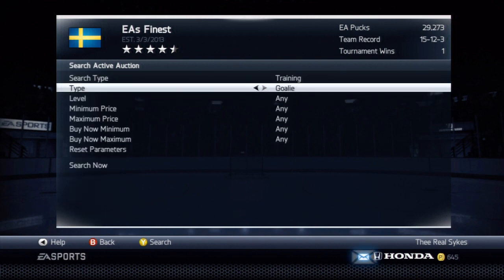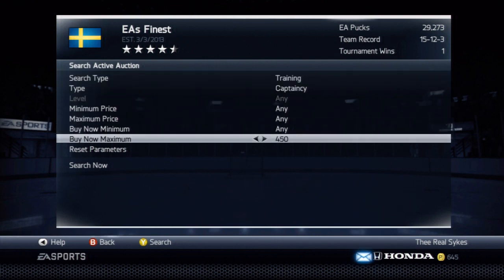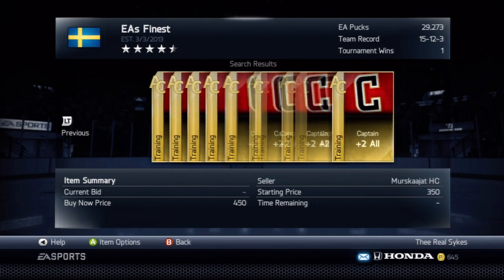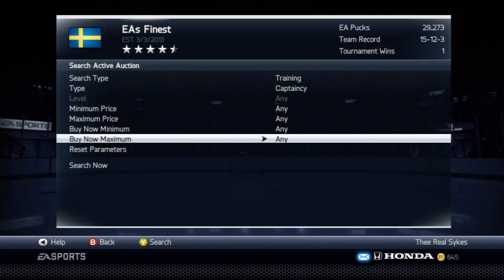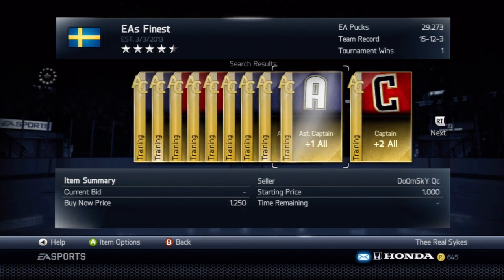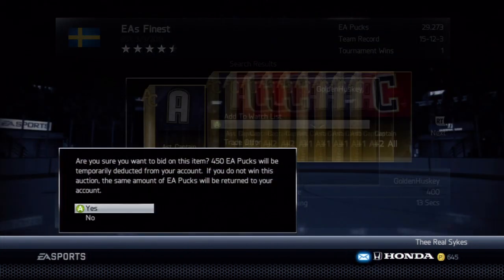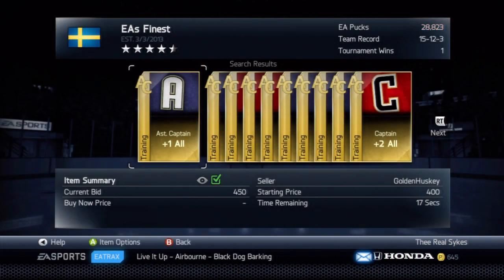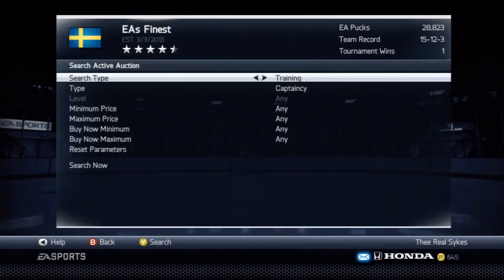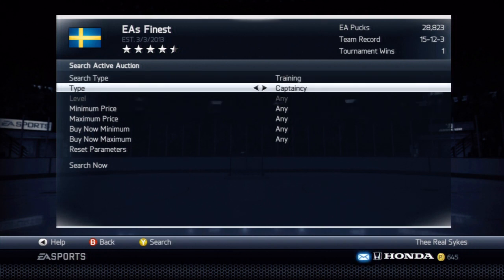Another tip: go to training, then captaincy, and filter by buy now. Captain cards don't sell for nearly as much as assistant captain cards, so if you can get assistant captain cards they will sell for more - pretty much at a static price of around 1,000. I just found one at 400 and put a bid on it - I'll try to get it. This is how you make money: watch the market. I got it for 450, which is great. I'll put it on the market with a buy now of 950 and sell for 1,000 - that's doubling my profit just by spending a little time watching the market.